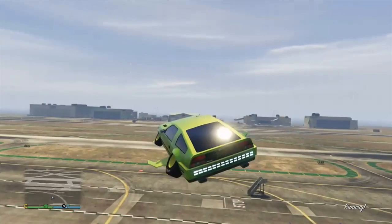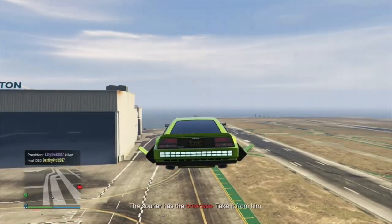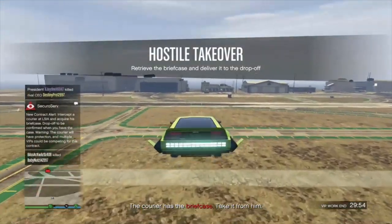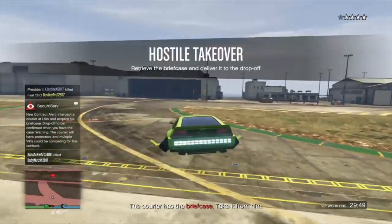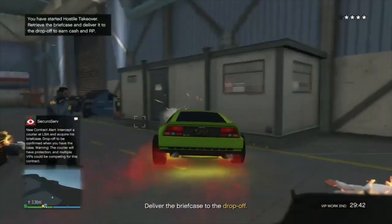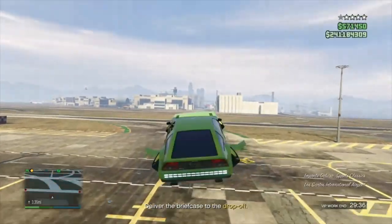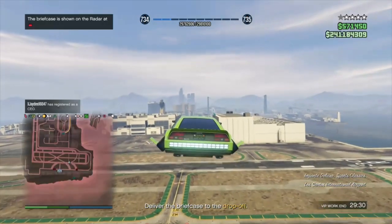Let's do VIP Work — Hostile Takeover, LSIA. There it is, retrieve the briefcase. The windows are not bulletproof, but you can take missiles from an Oppressor, another Deluxo, and the orbital cannon. I collected the briefcase. Make sure you snack up.